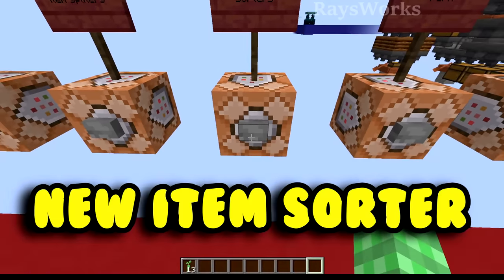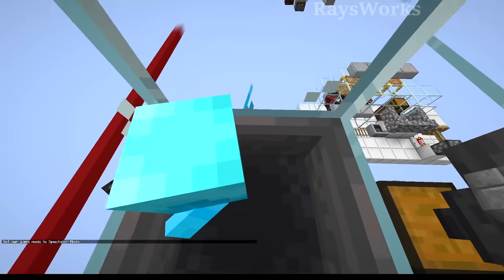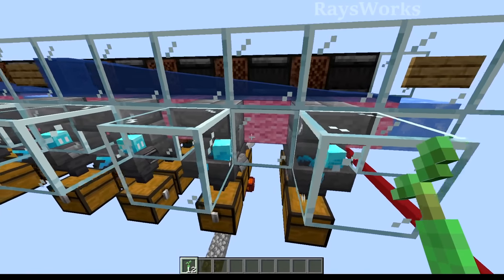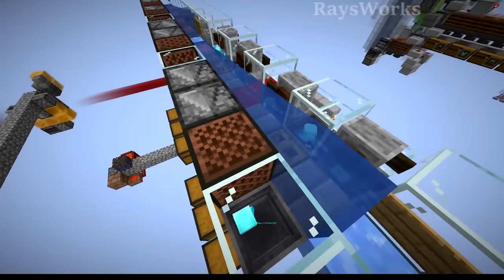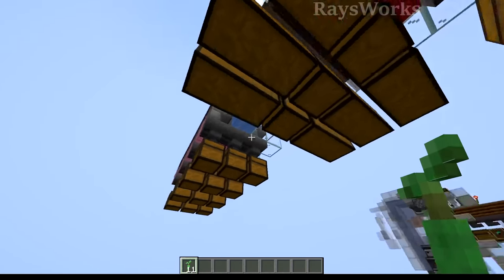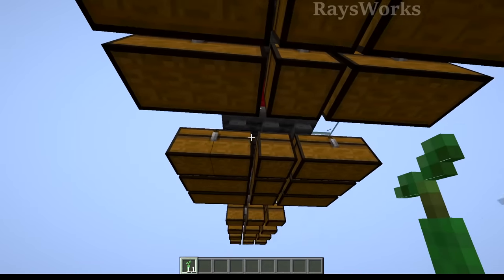We also have new item sorters using the allay mob. I got two designs: one that is nice, simple, and tileable, with three allays lined up in a row over a water stream. You drop items into the water stream and they're close enough to pick it all up. There are three allays separated by rows of wool, and they pull items from the water stream and put them into the chest just underneath. The second design is more compact — nine allays in a three-by-three area, super compact, listening to a nearby jukebox, all able to reach the water stream. I designed these item sorters to go above your ceiling, so you can have storage on the walls and put this in the ceiling, positioned low enough to reach each chest.